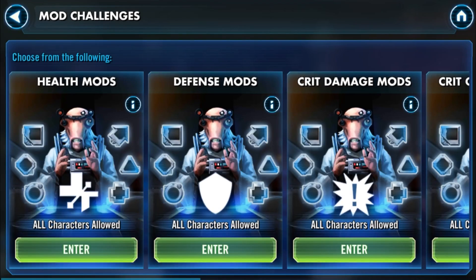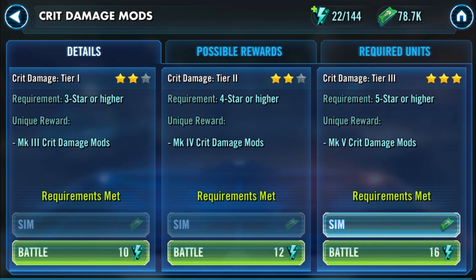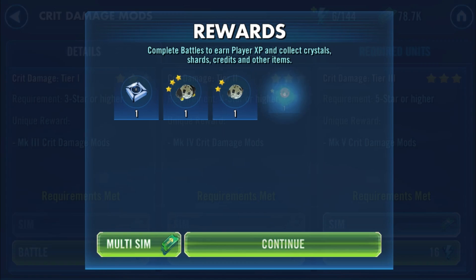The first way to farm mods is from the mod challenges. Most characters will need speed, health, crit chance, crit damage, or offense mods. Defense, tenacity, and potency mods are rarely needed, so just farm them as needed rather than stockpiling. Personally I would stick to farming speed, crit damage, crit chance, and offense mods here, since the mod heist provides a steady flow of health mods. When farming, you'll get a lot of grey mods — if you struggle with credits, you may want to sell these. Farming mods requires mod energy, and you should always do the third mission on each set, as those are the only ones that award five-dot mods.